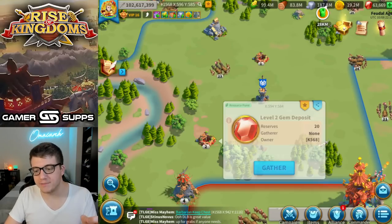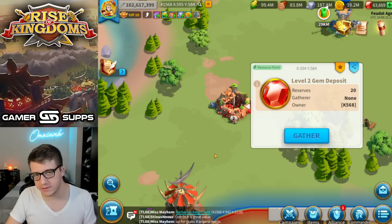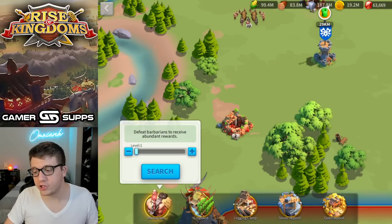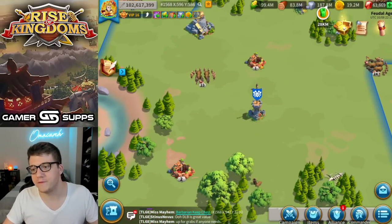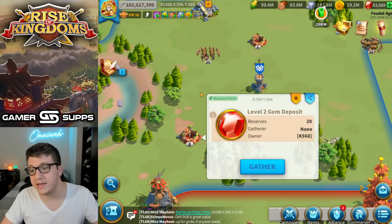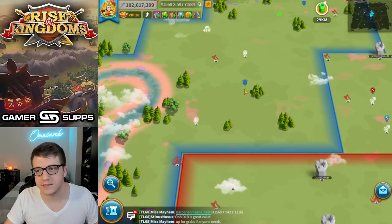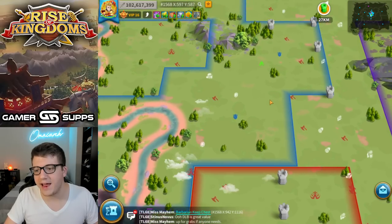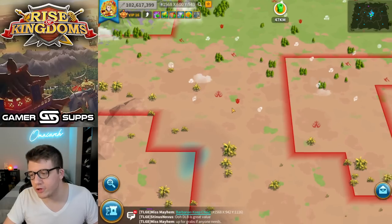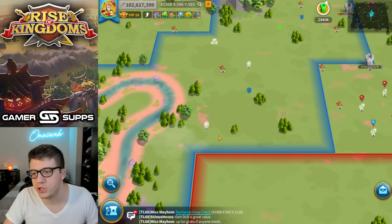The next thing I'm going to talk about is gathering gems, and this is where we start to get into the really juicy stuff. If you are dedicated and grinding, you can get tons of gems every single day by gathering them on the map. The thing about gathering gems on the map is you can't just search for them on the bottom bar — you actually have to go out and find them on the open field. They don't have that many gems within them; people are really going to be looking for the level twos and level threes. The easiest way to find gem deposits is to zoom out on the map, pan around, and look for the little gem icon.